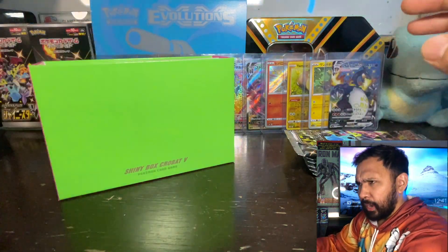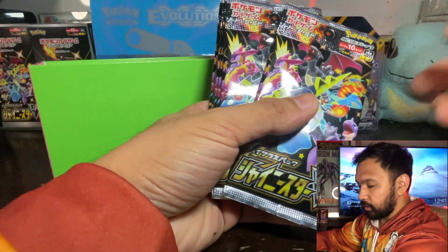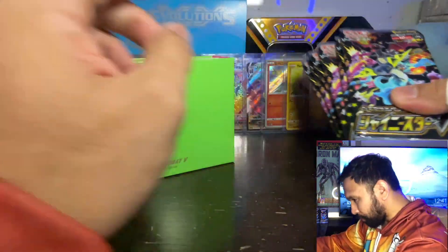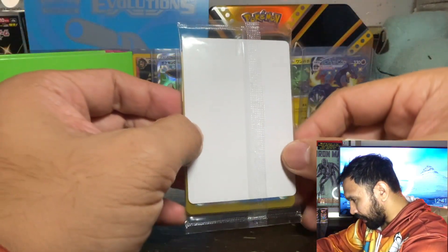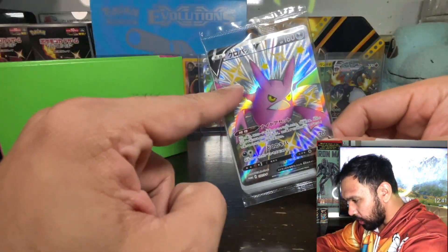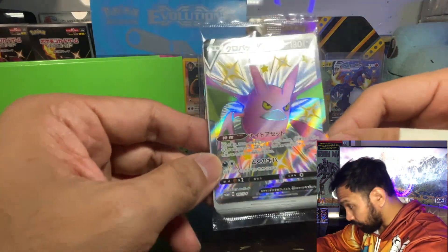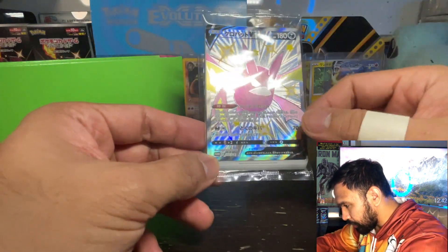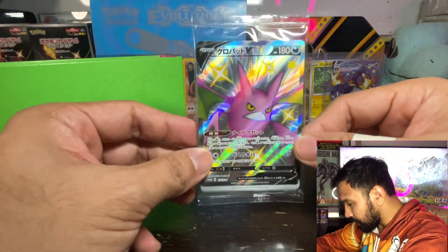Some boxes are good where you get a baby shiny, a full art shiny, and sometimes a full art trainer — or you can get totally blank. So it's not quite 50/50; there's still a chance I get a kind of dud box. But if I get one shiny I'd be happy, especially if it was the Yamper. But before we look at the packs, check out the promo card — three, two, one — there it is: the shiny Crobat V! I think you can only get this card as a promo, so that's really cool. My very first promo card from Shiny Star V.